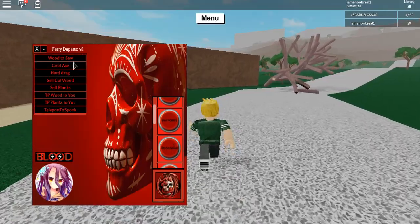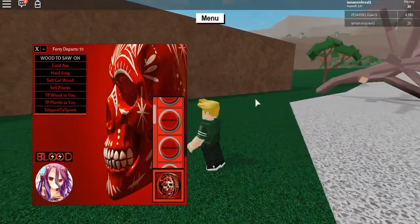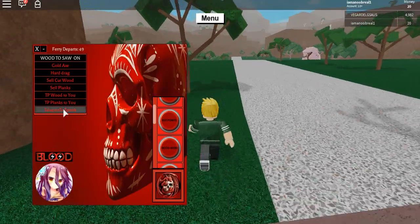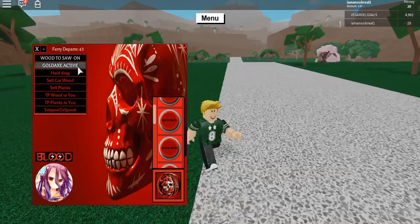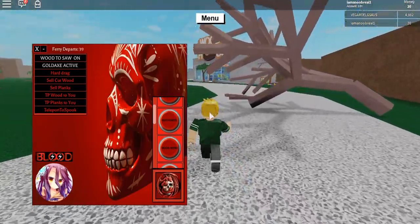The wood menu has a 'wood to sawmill' option, so wood to sawmill is on. There's also teleport spookwood but there's no spookwood right now so it won't do anything.